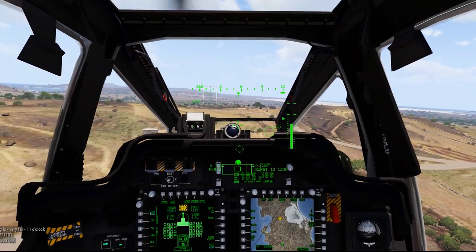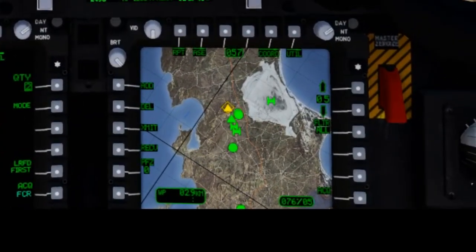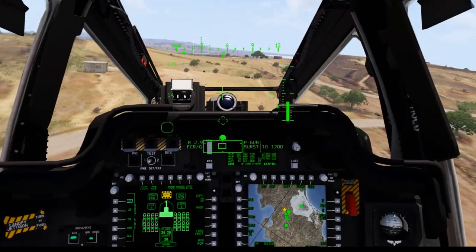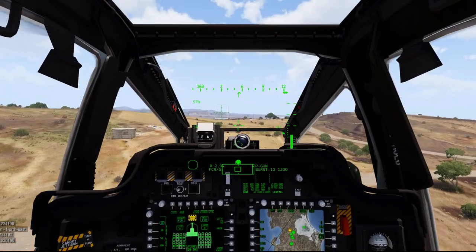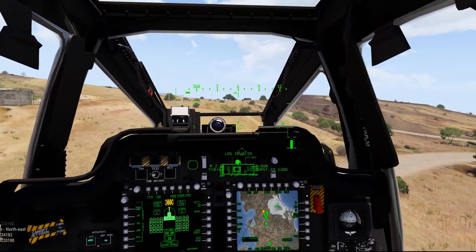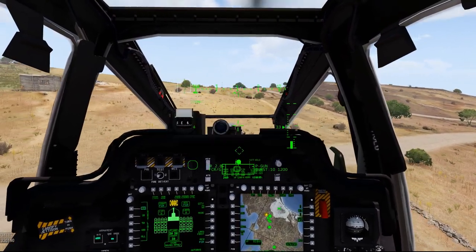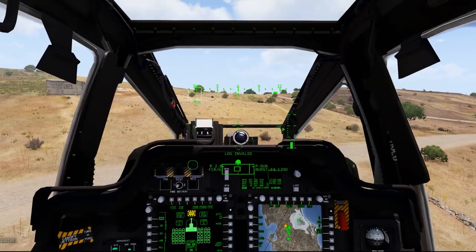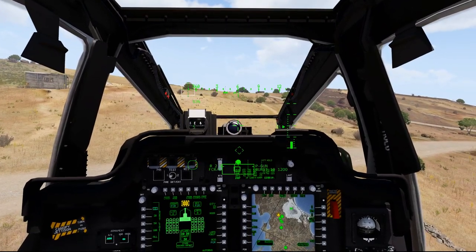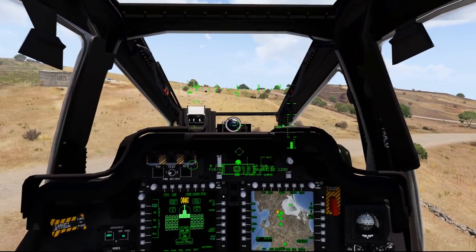In the real aircraft, it definitely would have detected everything in this valley by now. The FCR has populated targets. For the FCR to detect stuff, you need a line of sight, but it'll detect things out to a really long range. I had to pop up a little higher than I normally have to, but it's usually consistent that if I can't detect them with the radar, they can't detect me — so it's kind of a sensor quirk.